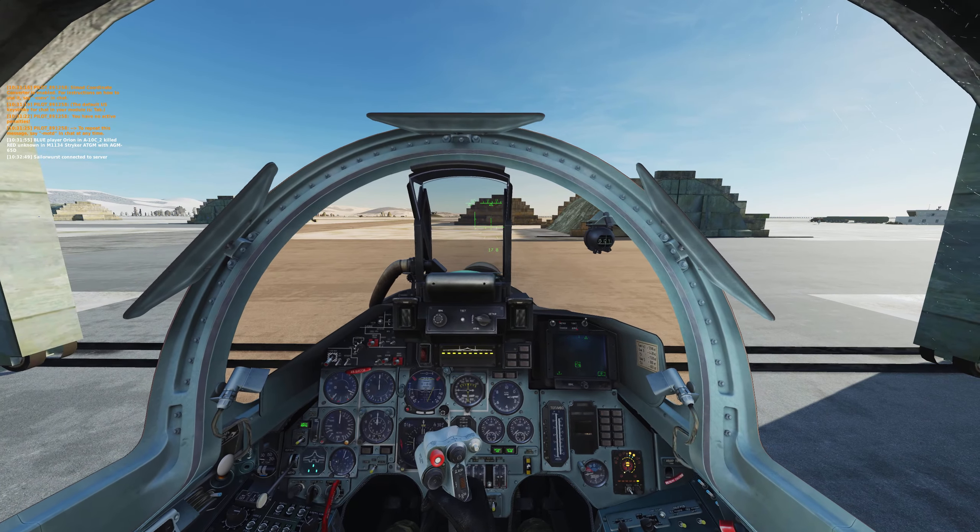The MiG-25 is really close — I think he's going to die from the mountains, but he might make it. Oh, he masked it — I think it's going to break lock. Are you able to guard me? He is — you should be able to visually spot him now. He's right in front, a bit lower. He's over this mountain — you can see him just right below you. Maybe Fox 2 him with your helmet mounted sight.